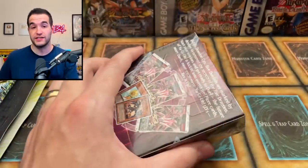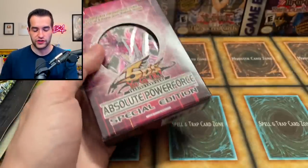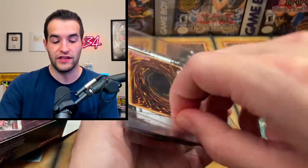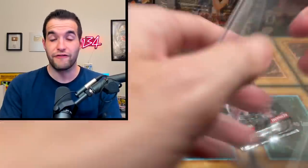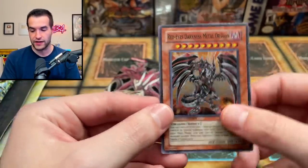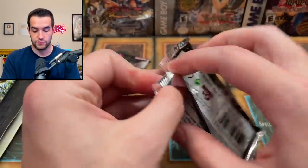It is time for Absolute Power Force — can we pull a ghost rare out of this special edition? There are some pretty cool cards in this set. It's wild — whenever I open a booster box you never know how many foils you're getting, sometimes 10, sometimes 4. Our special edition bonus card is Red Eyes Darkness Metal Dragon — a very nice card with some value that's been used for a long time.